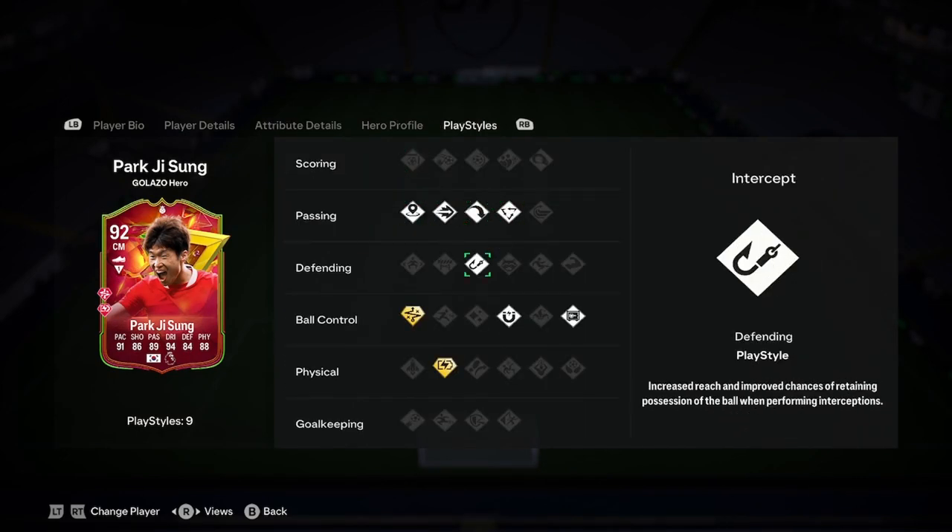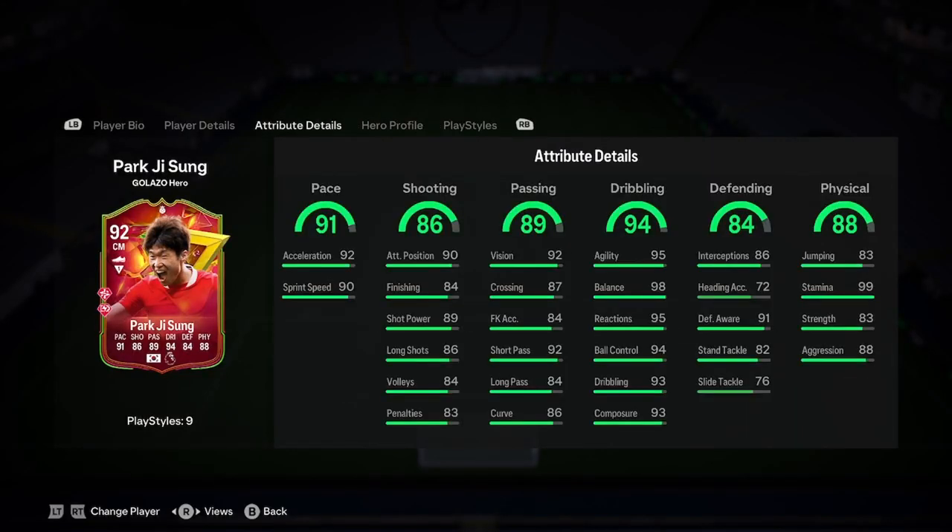We've got incisive pass, long pass, tackle, intercept, first touch, press, relentless, and technical. So really, really good play styles and really, really good stats.